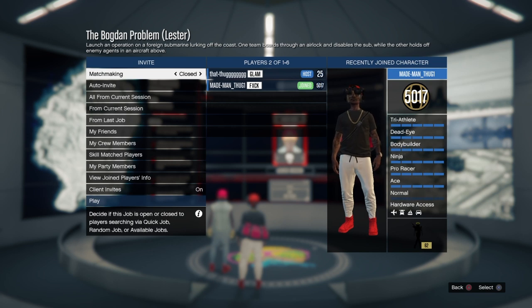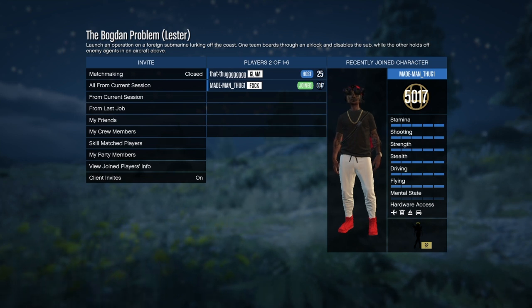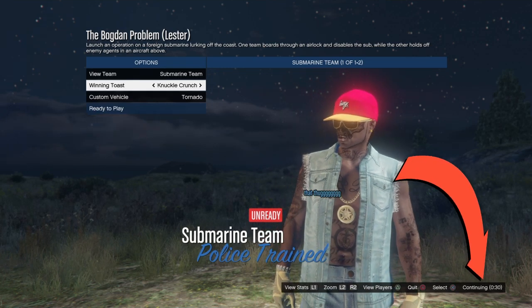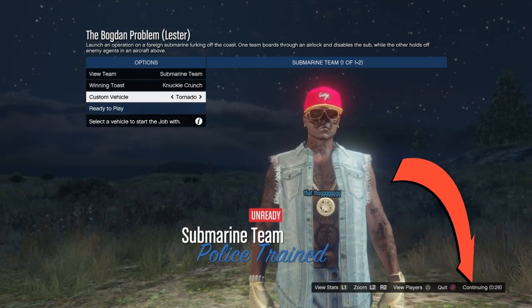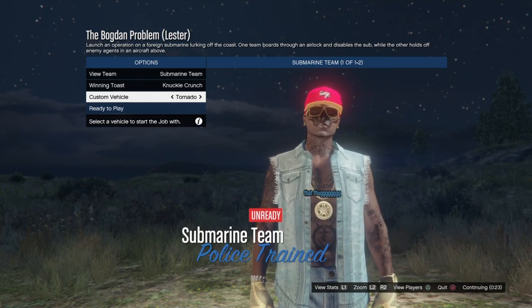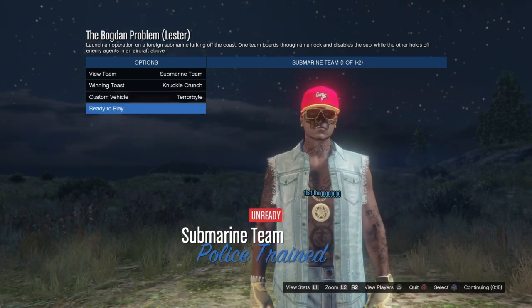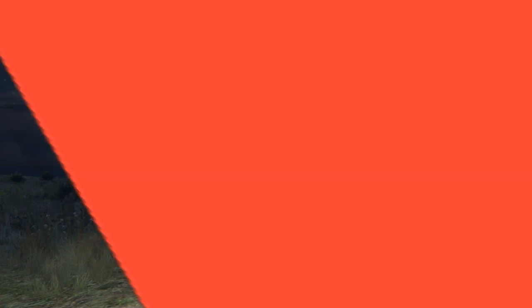If it didn't invite your friend into the job automatically, just send him an invite. Here we're on this glitched-out screen and we'll wait for our friend — right now his screen is completely glitched out. In a moment we'll have a countdown giving us about 30 seconds to request our terabyte through the mechanic's menu. Notice I'm on Tornado and there's my terabyte — that's why we want a car out that already starts with the same letter as the terabyte.